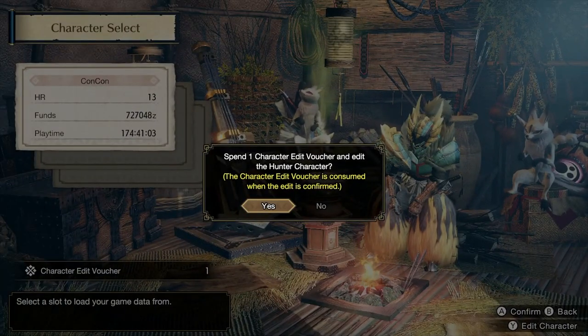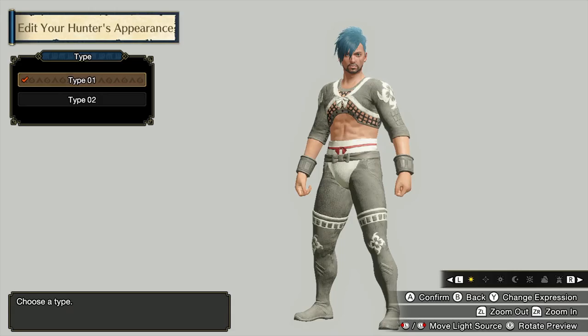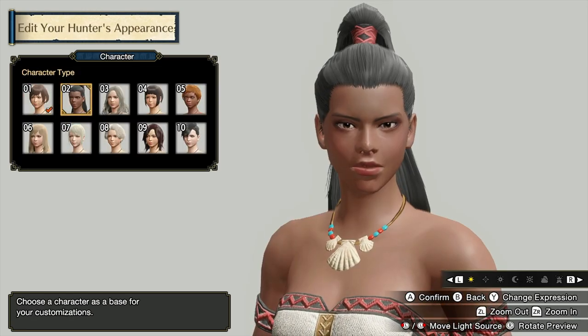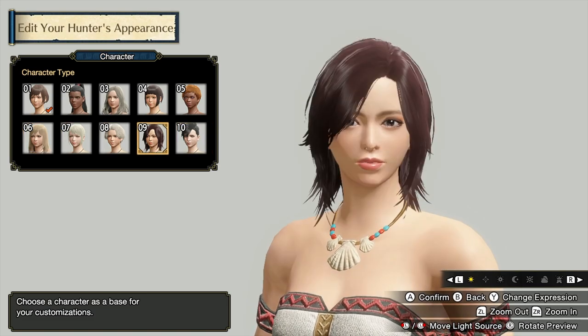You press Y and edit your character. Once you do that, it will ask you if you want to redeem it, because you can only redeem it once. If you do want to redeem anything again, you've got to purchase it, so just so you know. And then here you can change male and female, almost like you're making your character from the beginning yet again.